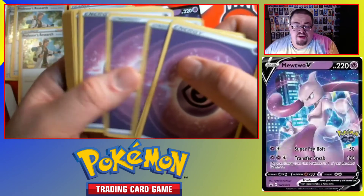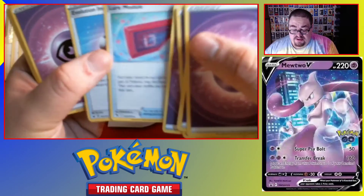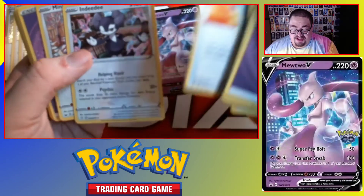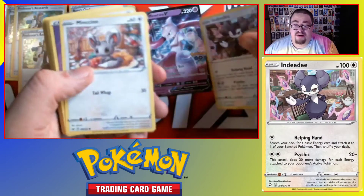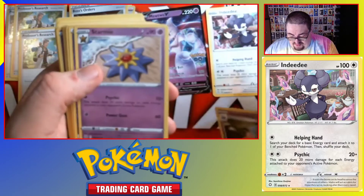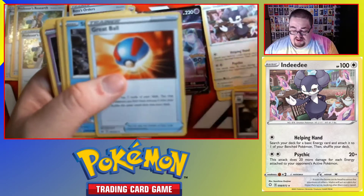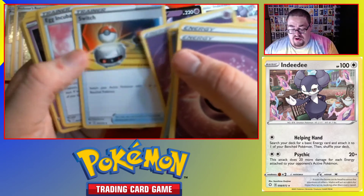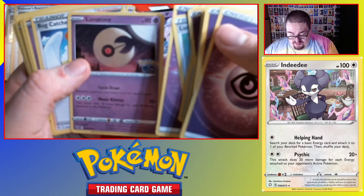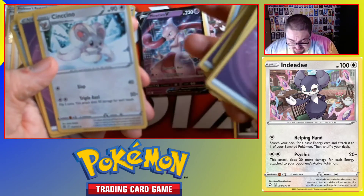Psychic Energy. Berry. Hattena. Hatterene. Warp Module. Evolution Incense. Shauna. Staryu is in here. MDDD for the rare. Minccino. Hatterene for a rare. Starmie — not a rare. MDDD. Great Ball. Staryu. Switch. Egg Incubator. Warp Module. Lunatone. Bud Catcher. Hattena. Hatterene. Berry. Minccino — not a rare.